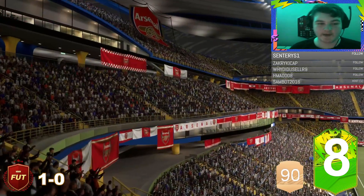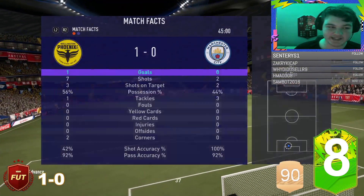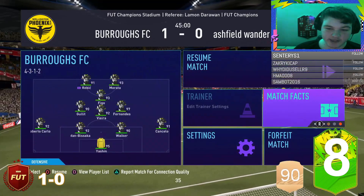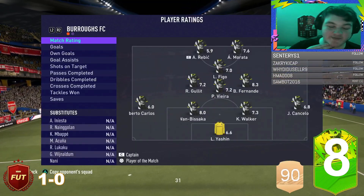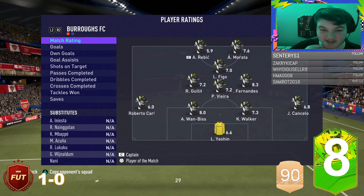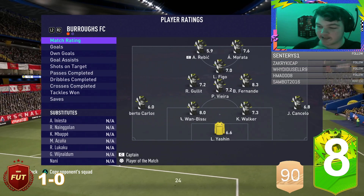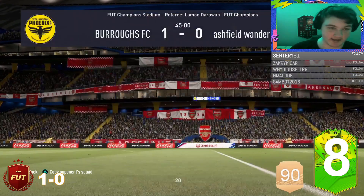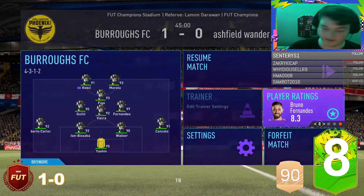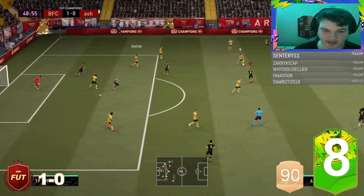At half-time we're one nil up from a Figo goal. I can't mind Morata and Ribich - they're not playing bad, but Ribich is shooting at 5.9, the worst in the team. Morata's at a 7.6 though, doing really well - very promising going forward, his strength is really good and sprint speed is phenomenal. Ribich just isn't getting in the game, but there's hope for a better second half.